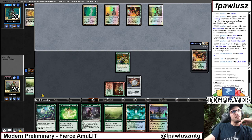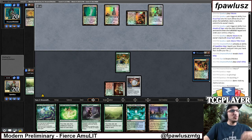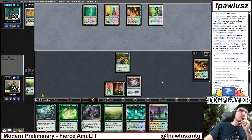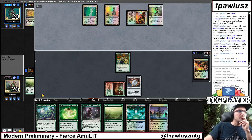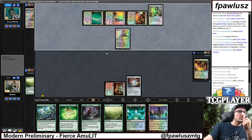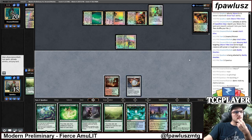We're basically dependent on what my opponent has. If they have Karn into Coating, we might be in moderate amounts of trouble. Let's see what they fetch for — they fetch for mine, so we have to be mindful of this in case we draw a Ghost Quarter. We're going to blow one of their lands up. OG art Tron pieces — at least they're black border. Smasher. Well, we can beat that — that is beatable for us because of this fella right here.